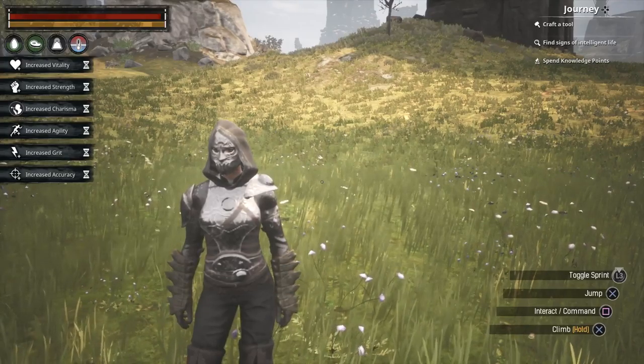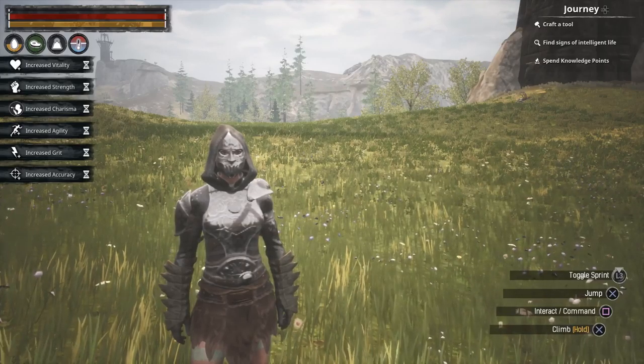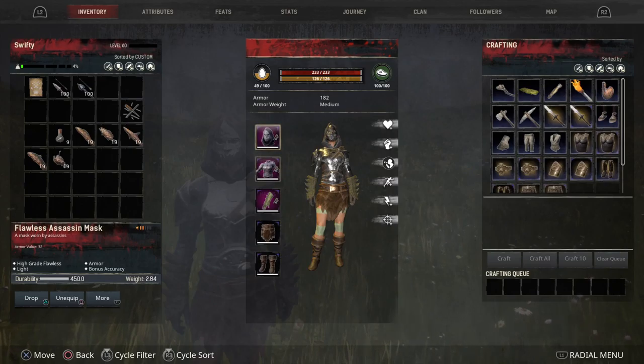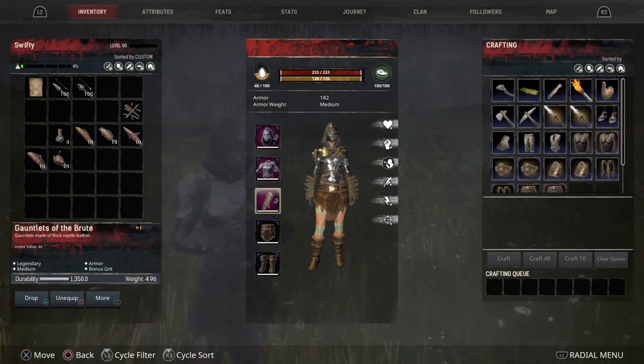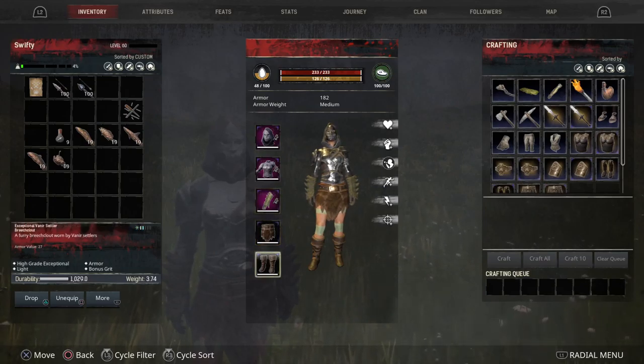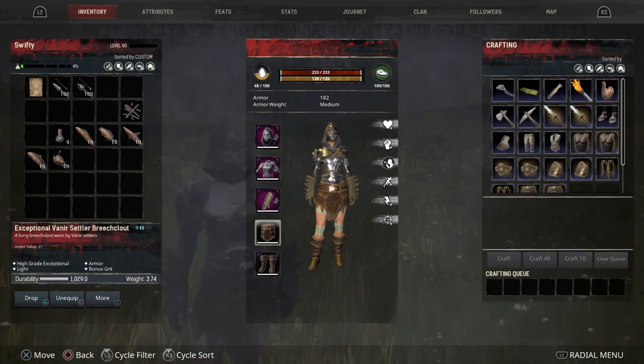Alright, so for the Poor Man's version — your earlier game version — you're going to want your normal Assassin's chest piece and mask. The Gauntlets of the Brute are quite a frequent drop, but if you want to replace them with the Veneer Gauntlets you can, as long as you've just got bonus grit. So you've got 3 on grit and you've got 2 pieces with accuracy. The Veneer Settler is the light set.